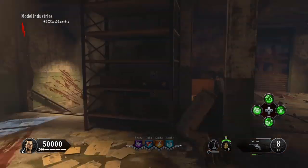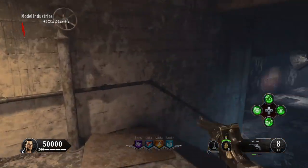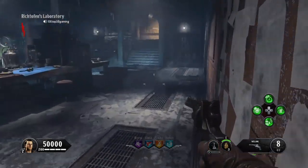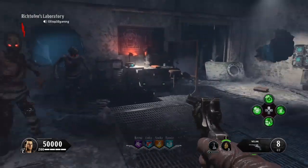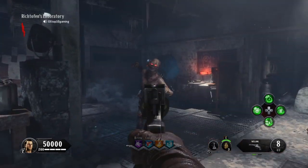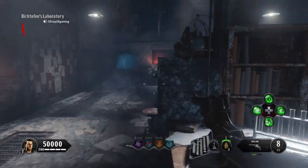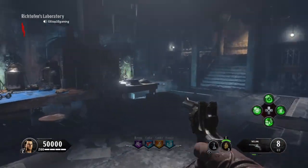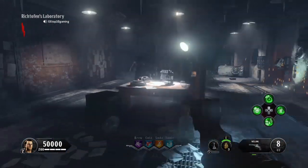I'm going to explain this to you guys — this is going to be how to do everything in Black Ops for Blood of the Dead. This will include how to get the Hell's Retriever, the shield, and how to get Pack-a-Punch. Without further ado, let's get started.